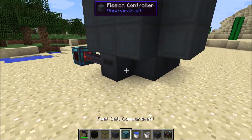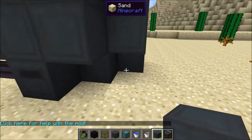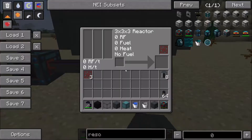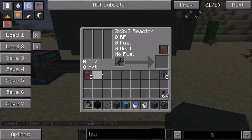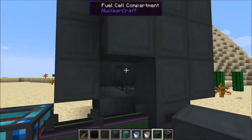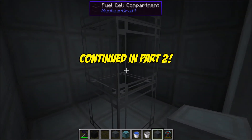One important thing to note: if you try to use multiple fission controllers around the same multi-block it will say 'multiple controllers' and won't work — you can't cheat and use one structure for multiple fission controllers. If we put in a TBU cell, you'll see the heat has doubled and the power has doubled: power is now 320 and heat is now 8. Now that we have a bit of space inside the reactor, we can see we've actually got room to put some stuff in there, like coolant.